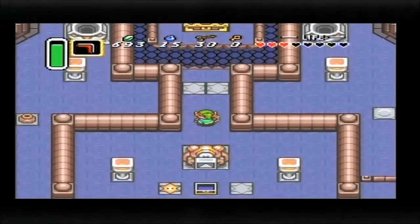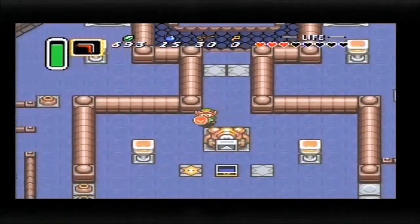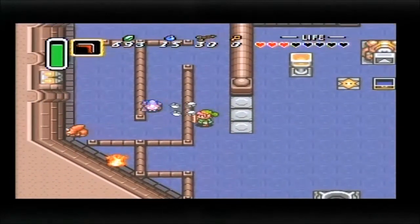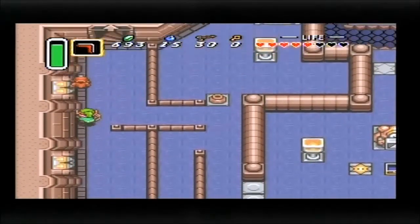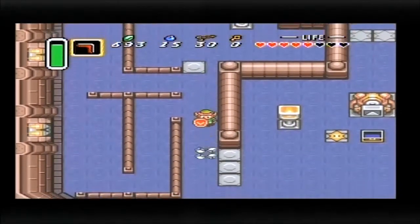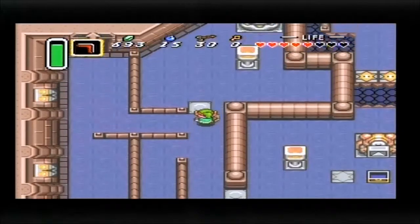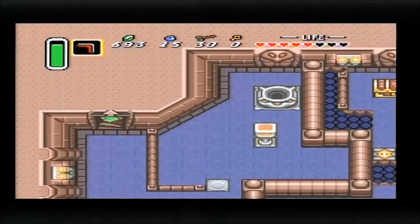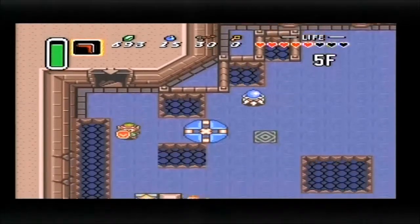The thing about dungeons like this — it's like the Ice Rod situation. The Moon Pearl isn't urgently necessary as soon as you get it, but it is possible to miss it, so it's good practice to just get it as soon as possible. In retrospect, I should probably change the crystal switch orientation, because it looks like the only way I can get to that chest is to drop down from the top, so I'd rather have as big a landing area as possible.